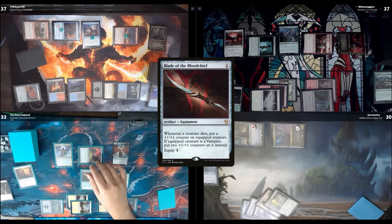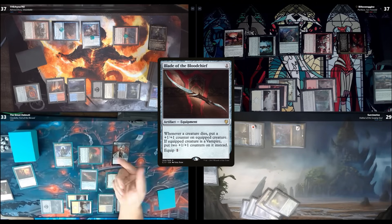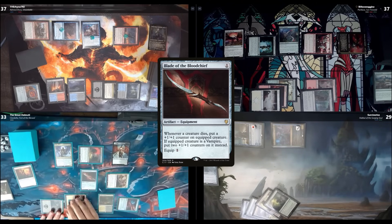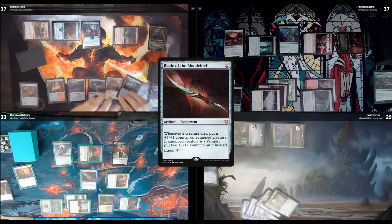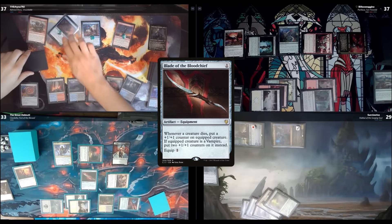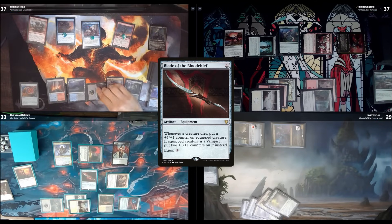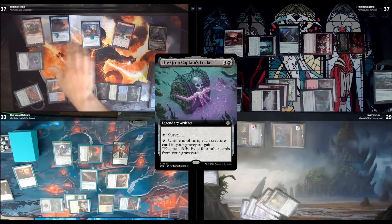Stefan is open for business so that makes sense. Whenever my commander attacks, it becomes a demon and gains the death trigger text. I pass. Untap, upkeep, draw. I tap four and cast Grim Captain's Call. I tap it to surveil one — that's going to the graveyard. I'll move to combat now, and use Admiral Brass's ability to bring back a tapped Storm Fleet Negotiator — it's a 4/4 flyer.